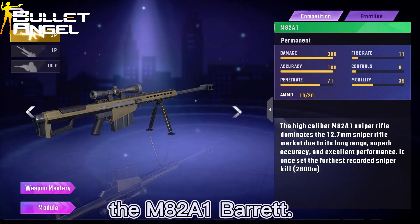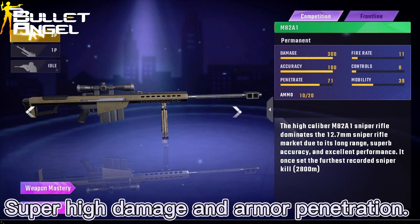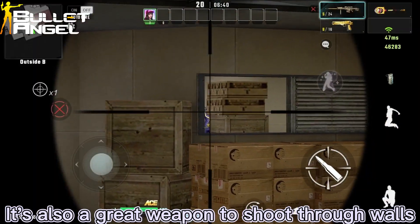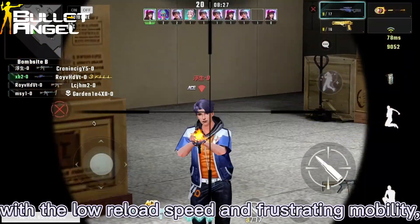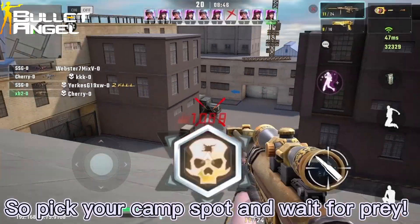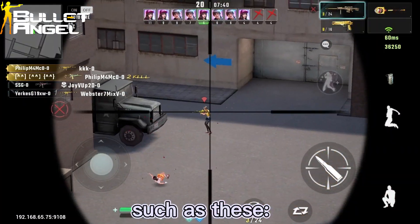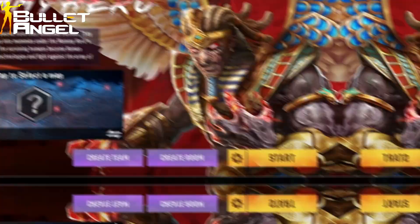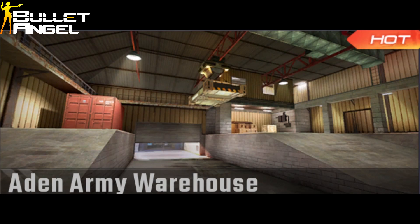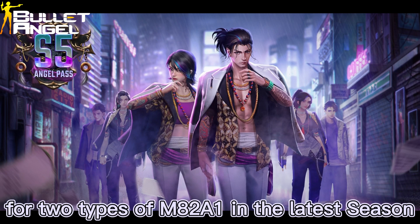Here is the next weapon: the M82-A1 Barrett, the marksman's favorite and the most brutal sniper in Bullet Angel. Super high damage and armor penetration — one shot, one kill. It's also a great weapon to shoot through walls and eliminate enemies behind cover. However, with its low reload speed and poor mobility, it's very hard to use this weapon when you need to move frequently. So pick your camping spot and wait for prey. We recommend you to use this weapon on large maps and in modes where you can camp.